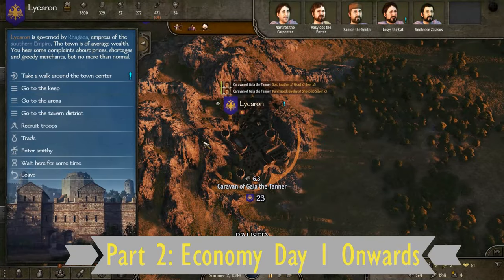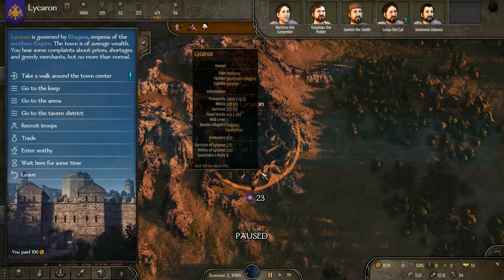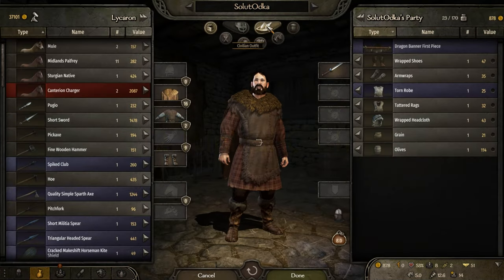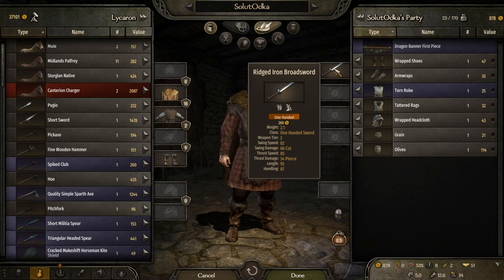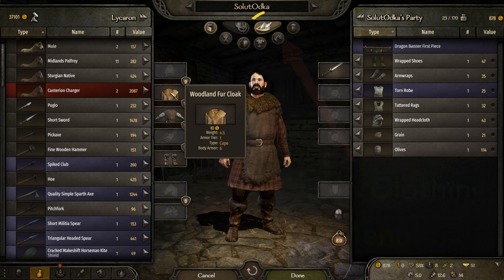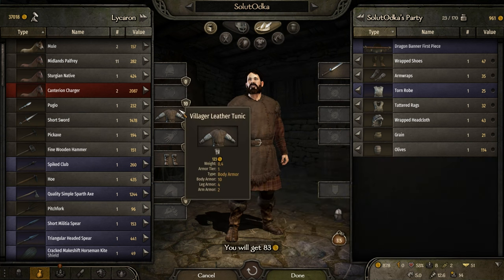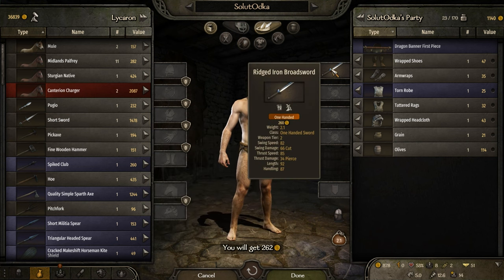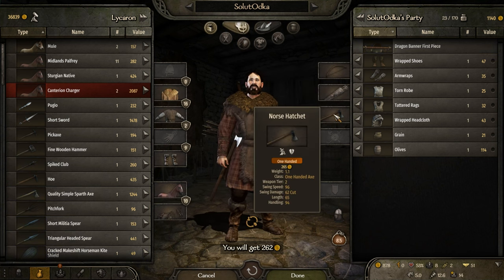Part 2: Economy Day 1 onwards. Initial Cash. When you appear first in Calradia, you will need some cash rapidly. There are some very initial tips to do on day 1. Tip number 1: when you reach a first city, you can sell your civilian clothing. Sure, you will be naked when walking in town or in the tavern, but there is no negative consequence to your character in being naked — and as a result, this will have provided you with a few hundred denars. Not bad of a trade-off, if you ask me.